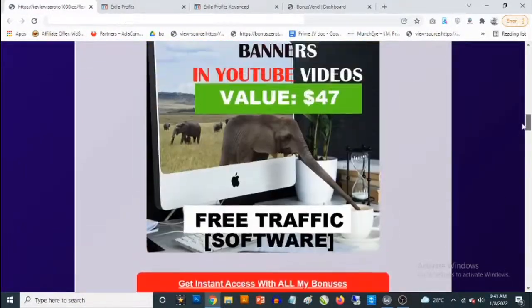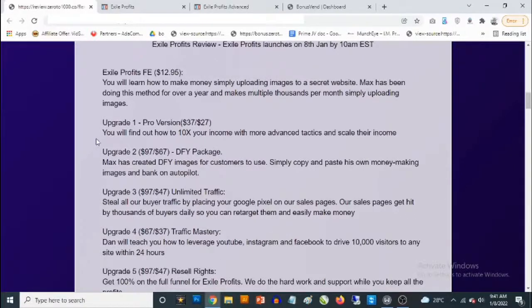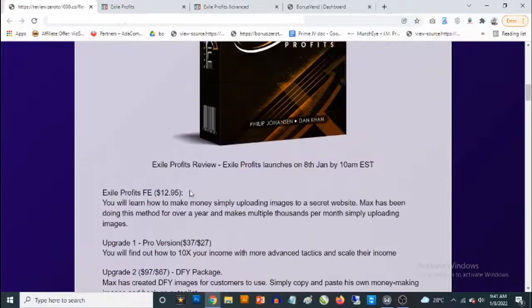Here's the pricing for Exile Profits. The front end goes for a one-time fee of $12.95, which gives you access to the training. There are optional upgrades: the Pro version goes for $37 — which you can decline and pick up for $27 — and shows you how to 10x your income with advanced tactics. There are also other upgrades including a done-for-you package, unlimited traffic, traffic mastery, and a reseller rights option.